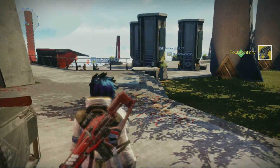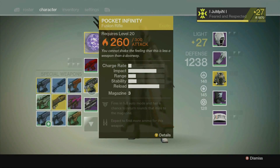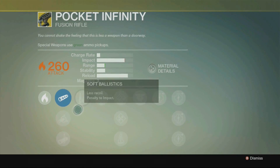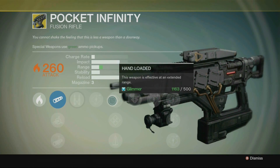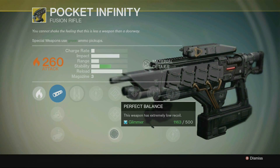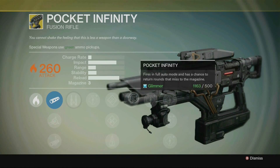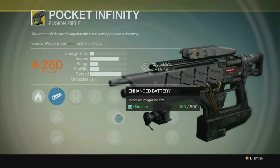It has solar damage, which is great for certain challenges and strong against certain enemy types. The perks include Surplus for finding more ammo, multiple damage upgrades, Hand Loaded for range, and Enhanced Battery which gives you 8 rounds in the clip. The best perk is Pocket Affinity — that effect is absolutely incredible.